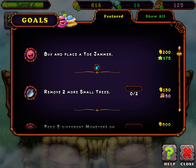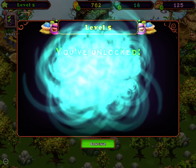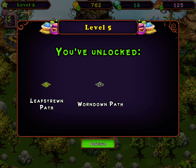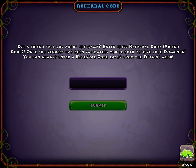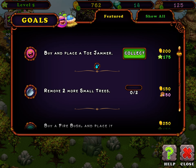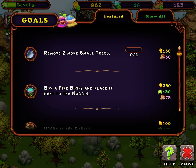All right, Toe Jammer's ready, and I got five now. I forgot my code for my actual game — don't worry about that. There we go, I got it. All right, what's on the agenda? We'll move two more small ones.